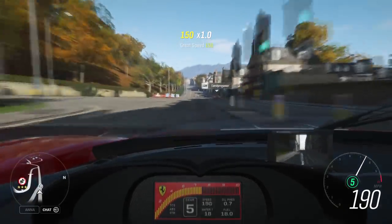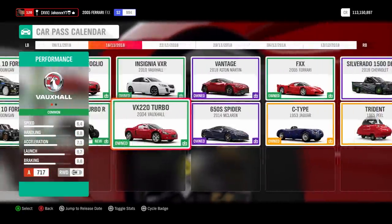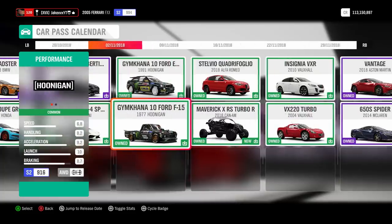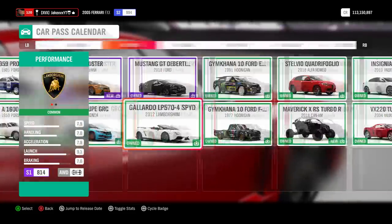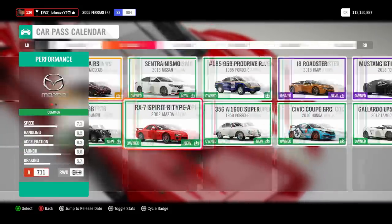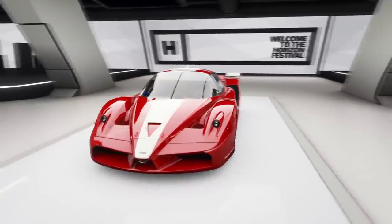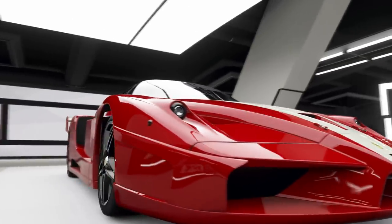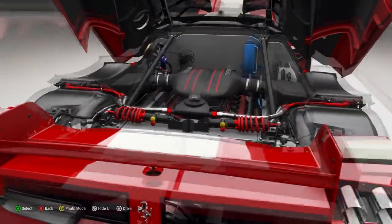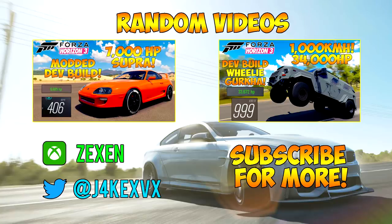This car is another reason why if you don't have the car pass already you should definitely get it. In the car pass so far we've got the Vauxhall VX220 Turbo, the Gymkhana 10 Ford F-150 Hoonigan — or the Hoony Truck — that's worth it. The Agera RS as well — you don't want to miss out on that, the Sentry Nismo, and now the Ferrari FXX. Anyway lads, we've had a good look at the Ferrari. Please do leave a like if you've enjoyed, subscribe if you haven't already for more Forza Horizon 4 content, and I will see you all in the next video.